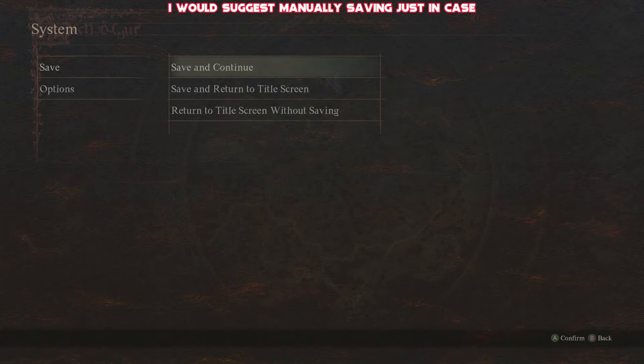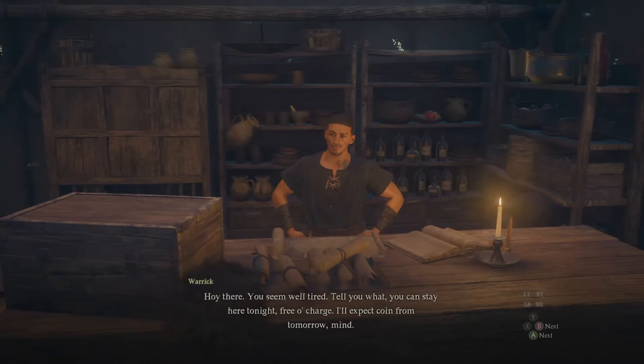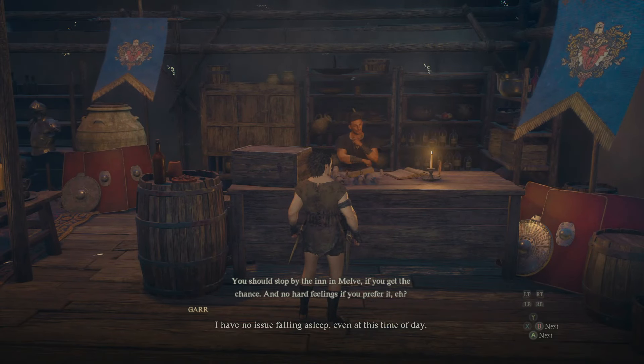Head over to the inn and speak to the NPC who's going to explain the importance of inns and how they work. More importantly, you're going to want to choose to rest up at the inn, which should cost zero gold, and hopefully your DLC add-ons will have now been added into your game.